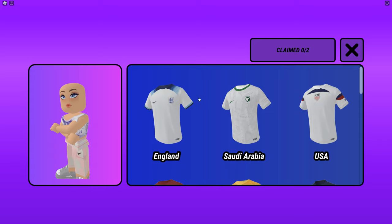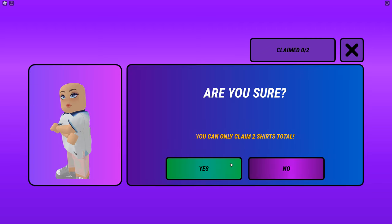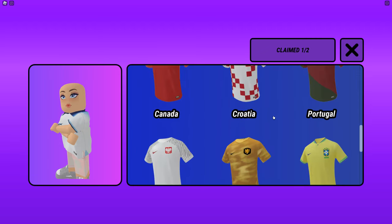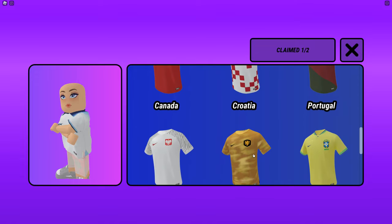For example, we have the England t-shirt. I'm going to claim it. You can claim two shirts total. I'm pressing yes, and I got the England jersey.